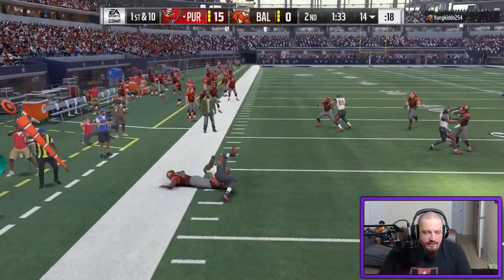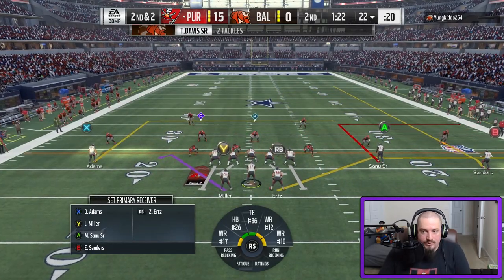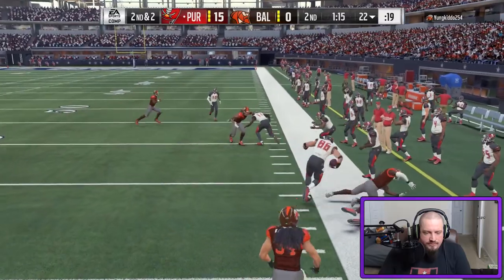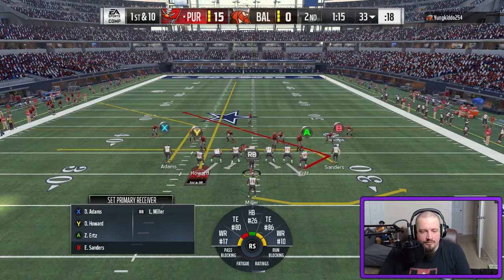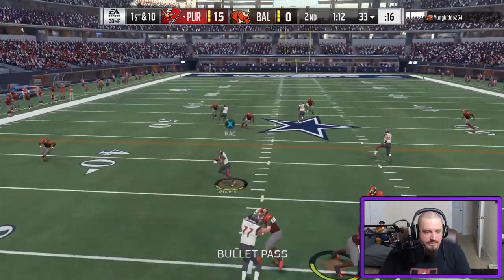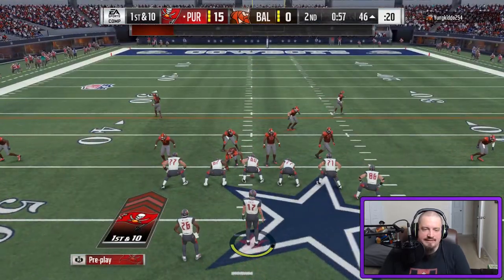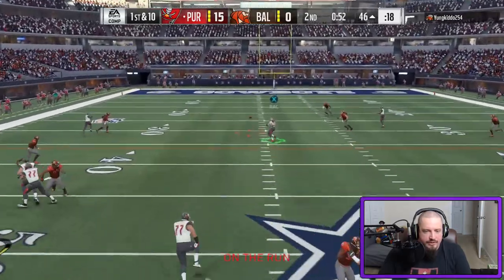OJ Howard for a decent gain. What I'm trying to do here is get one more score on the board. Zach Ertz — wide open — gets out of bounds. Not bad. It wasn't the fanciest play in the world but sometimes the check-down is not such a bad idea. I haven't had a lot of success running screens this year but we're gonna try — he picked up on it. Fine.